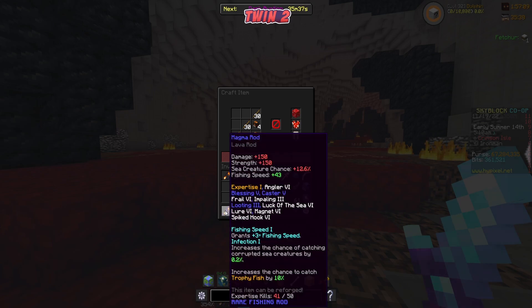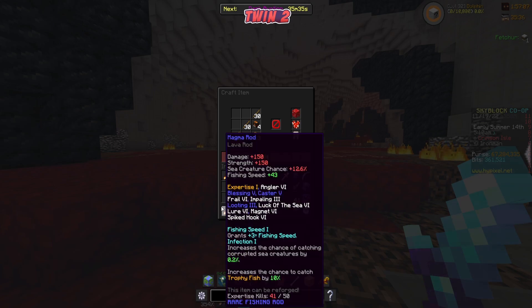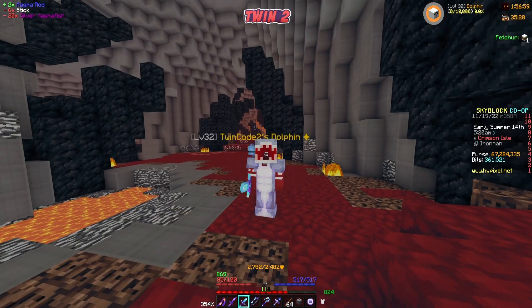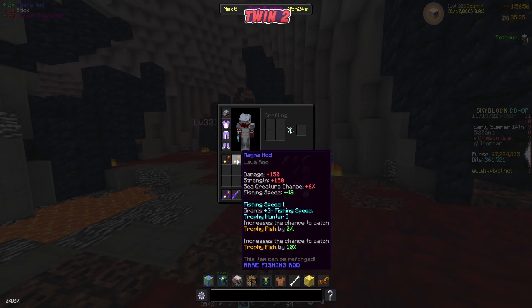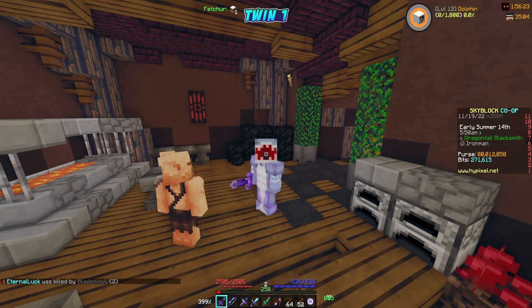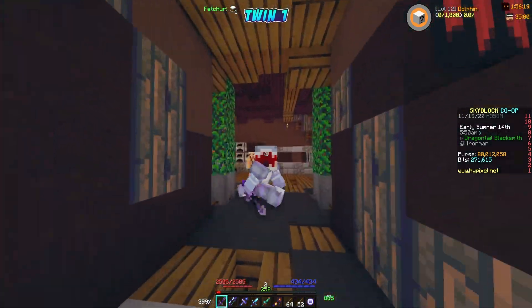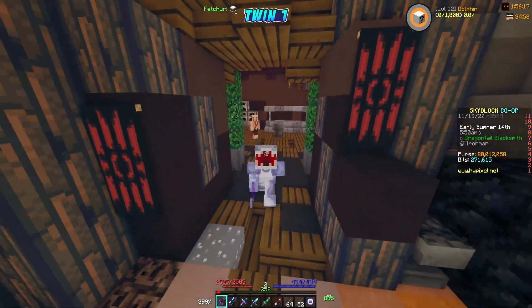We already got the rod we needed. We can merge a few things together — I can merge the fishing speed from this one. Unfortunately we don't have enough fish for more crafts, so let's start fishing for more and keep working towards maxing this rod out. While my brother gets his rod enchanted, I'll be doing the merging of all these perks.